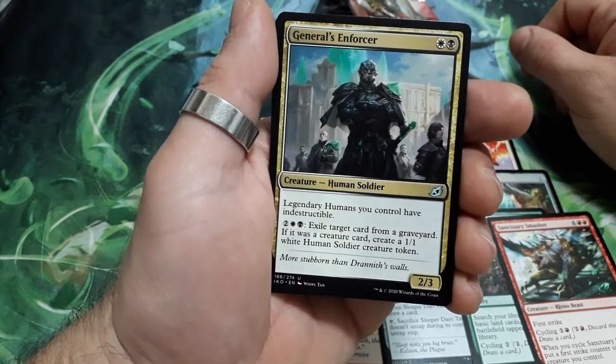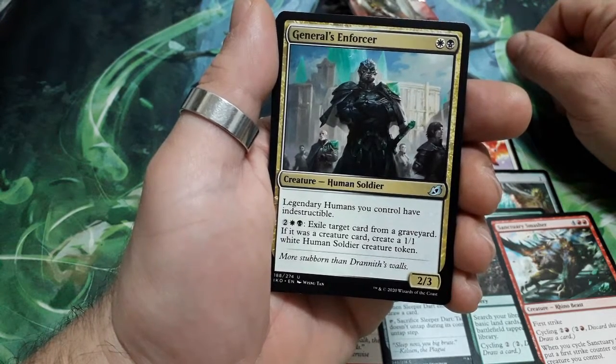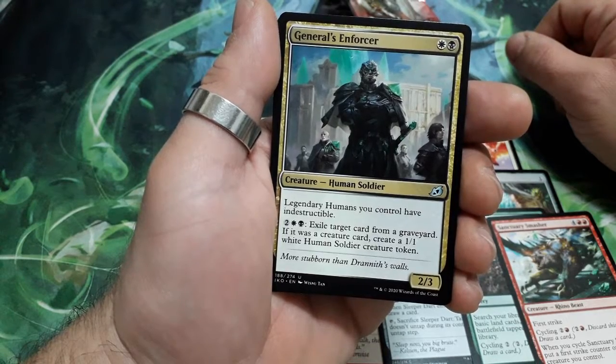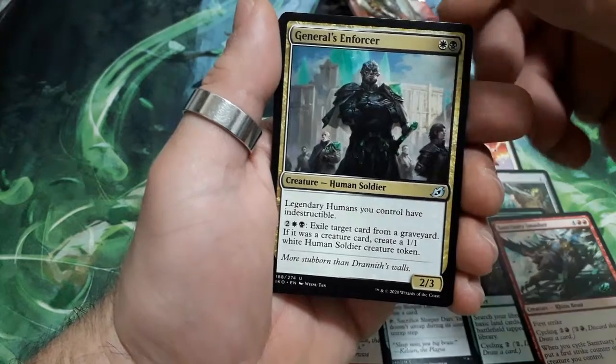General's Enforcer, 2 drops. Legendary Generals and Humans you control have Indestructible. For 4, exile target card from a graveyard; if it was a creature card, create a 1/1 white Human Soldier creature token. It is a 2/3.